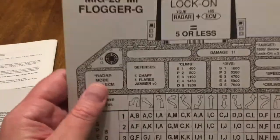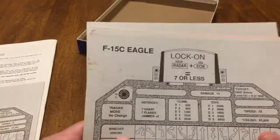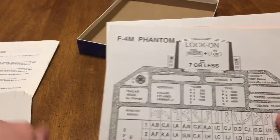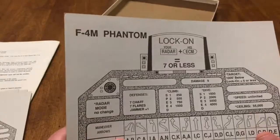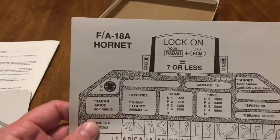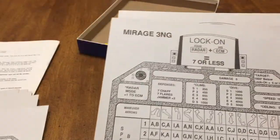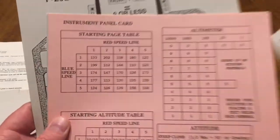You've got the charts with different planes. You've got your Harrier, the F-3 Tornado, the MiG-23. On the back, the F-15C. So you've got a lot of these modern planes — think Top Gun. There's the Hornet, Tiger II, Mirage. So you've got a lot of these, and you can pick which ones you want to play.